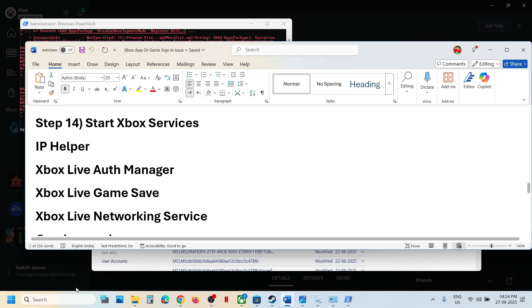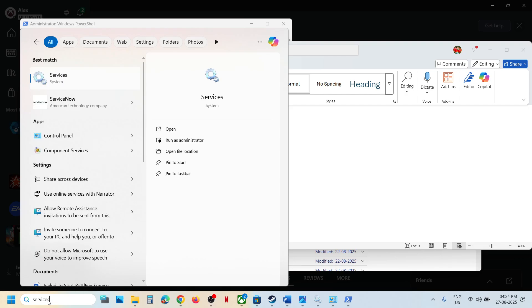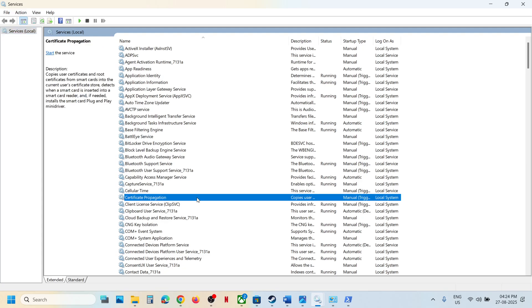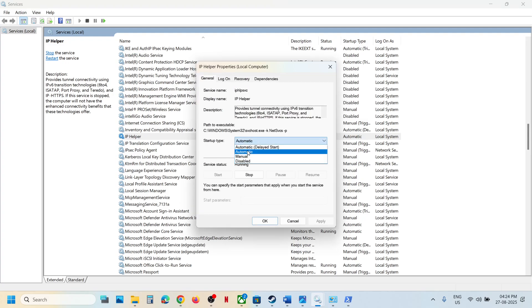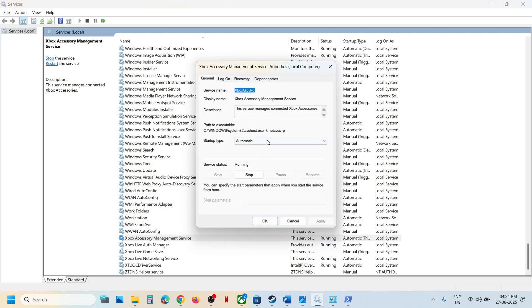The next step is to start all these services. Type 'services' in the Windows search box and click on Services. Find IP Helper in the list, double-click on it, set it to automatic, click on apply, click on start if highlighted, then click on OK. Now find Xbox services at the bottom. There are four Xbox services. Double-click on each, set the startup type to automatic, click on apply, click on start if highlighted, and click on OK.